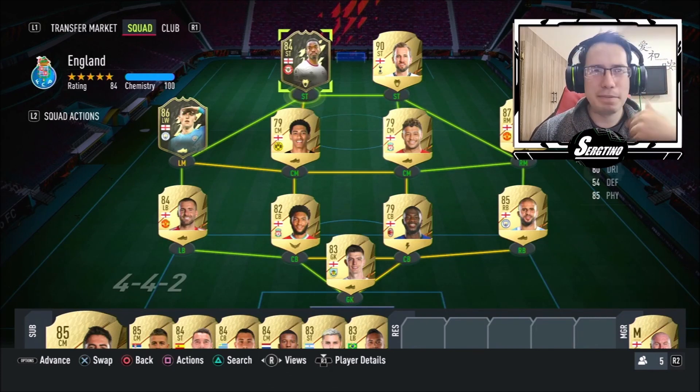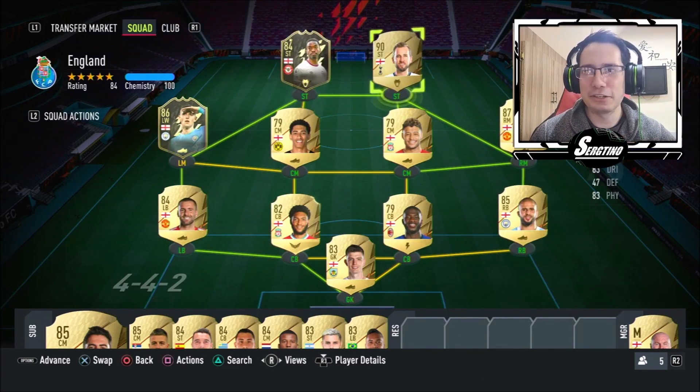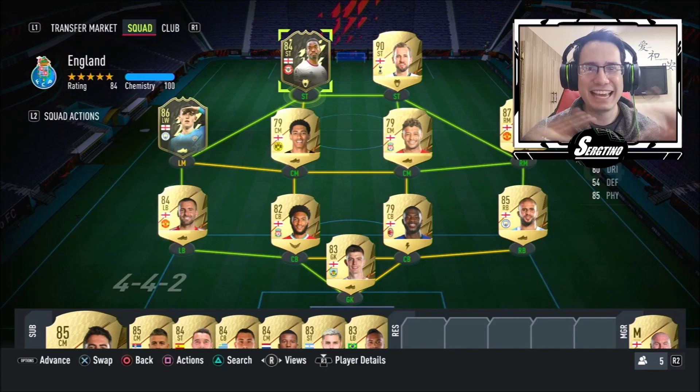Tony — I feel his headers could have been better, maybe my heading accuracy wasn't the best, but I liked him. He outmuscled a couple people, sped through, and got some really nice tight-angle goals in, so I was quite impressed with Tony. These two up top were a good combination. That was me trying out the best English team in FIFA 22 — comment below what you guys think. I'd advise getting some of these players, they're really well-rounded. Comment below what other team you want to see, click like if you enjoyed, subscribe for more content, and thanks for watching!